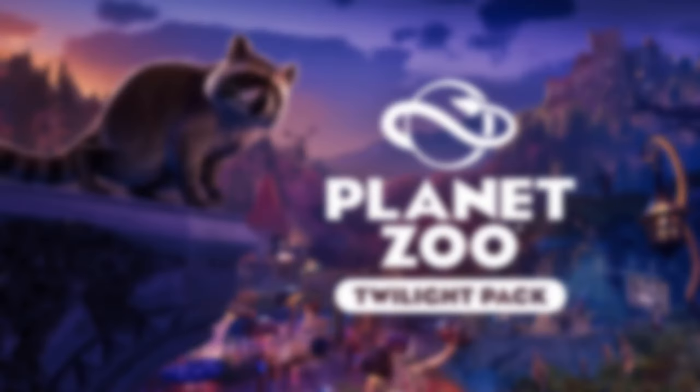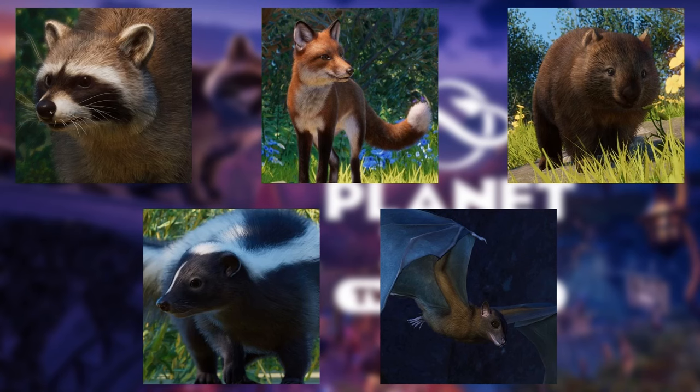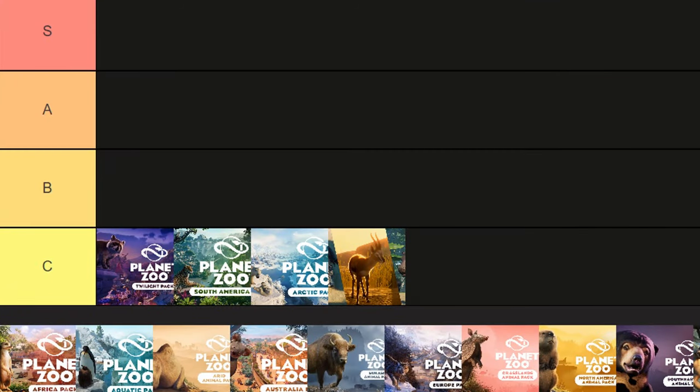This one might be controversial, as I know there are lots of fans of the Twilight Pack, but I'm not one of them. It's one of the more lackluster packs — we have the Raccoon, Red Fox, Common Wombat, Striped Skunk, and Egyptian Fruit Bat. The Egyptian Fruit Bat was game-changing, and the Wombat is very cool, but the Red Fox and Striped Skunk don't offer that much. The Halloween theme didn't really sell it for me. It comes in fourth to last.